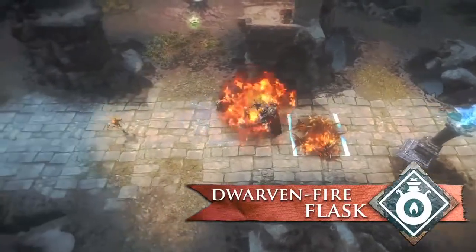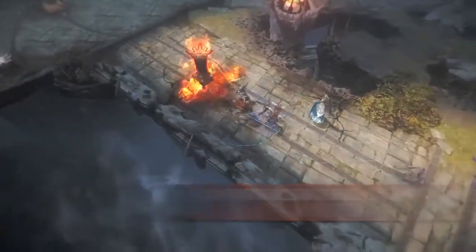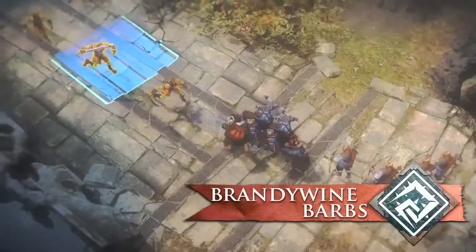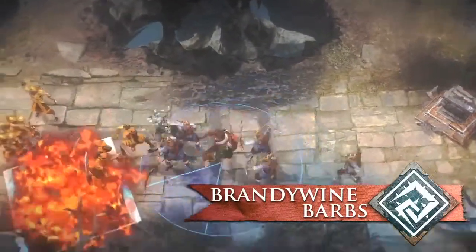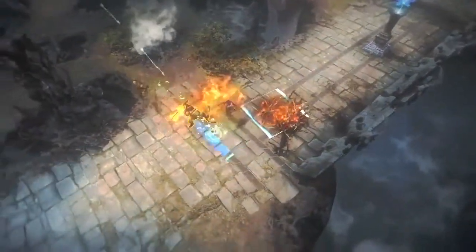Dwarven Fire Flask gives lots of splash damage that harms opponents and structures. Use the long-lasting Brandywine Barbs to reduce mobility and damage both soldiers and guardians. Hildifontz's abilities are great for frustrating enemies.